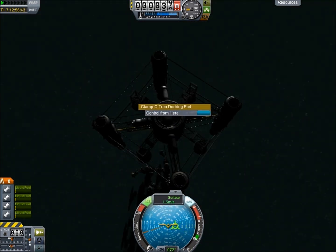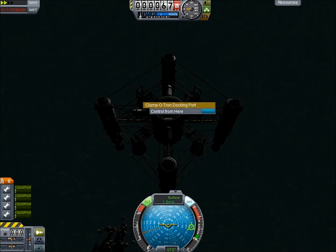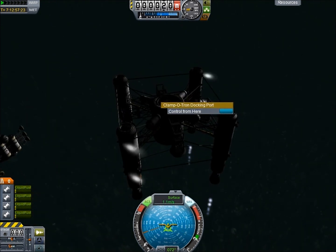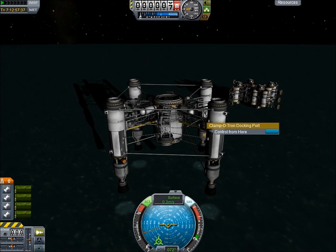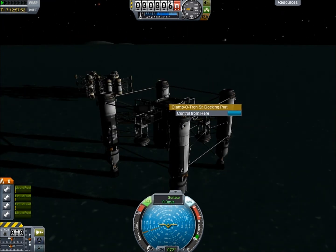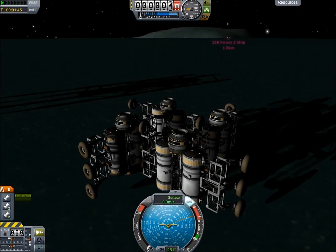We decouple all of those and move the Space Crane over a little bit in one direction. Just like we did with the last one, we set it down — and on this one, another nuclear engine breaks off. So we end up just eventually deleting both of those. You can see it broke off because it doesn't have access to fuel. I realize it this time, so I rename it 'delete' and can do that later.